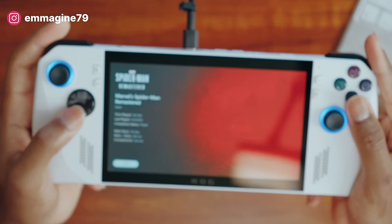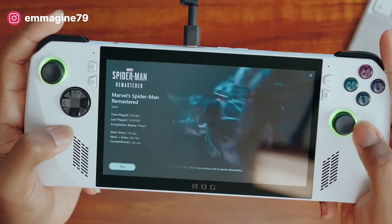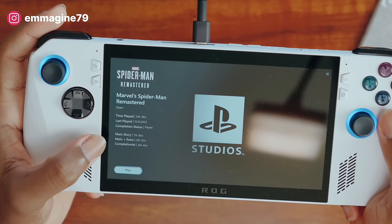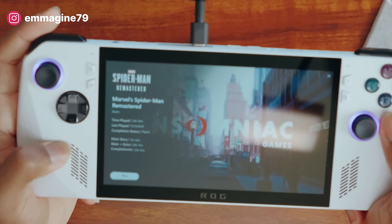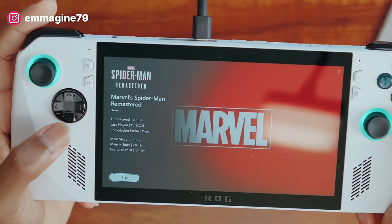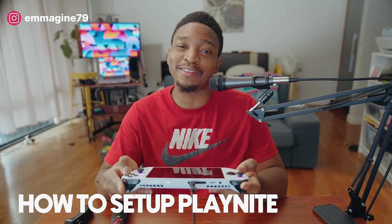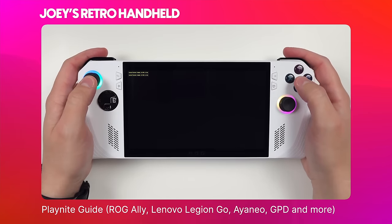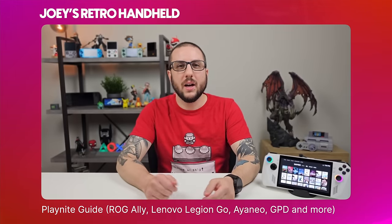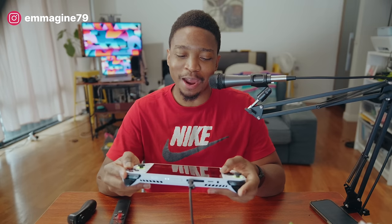Something I really like in Playnite are the extensions. When I open a game like Spider-Man, I can see my time played, a trailer that it automatically downloads for all my library games, HowLongToBeat.com data such as how long the main story will take, how long I've played, and my completion status. I have lots of plugins, and I can't take credit for any of it — I have to give credit to Joey's Retro Handheld, who has made an extensive Playnite guide that I'll link in the description.